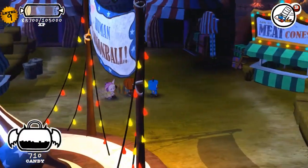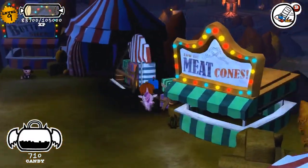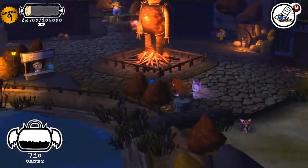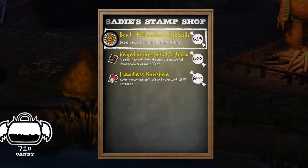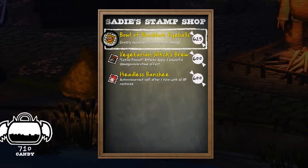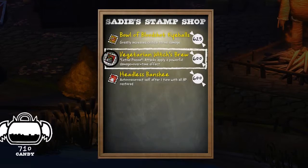We've cleared out the town pretty much. Sadie should actually have some new stamps for us. She has the Vegetarian's Witch Brew, which is a better version of the poison, and the Bowl of Bloodshot Eyeballs. I don't know what critical strike damage is and still haven't found out what it does, so I'm just going to assume the lethal poison is a lot better. I'll go ahead and buy that and get the other two later.